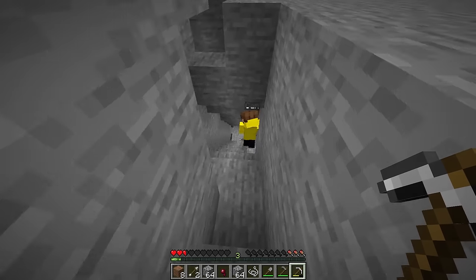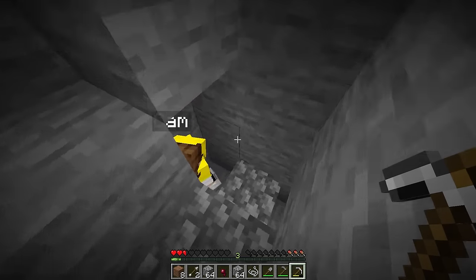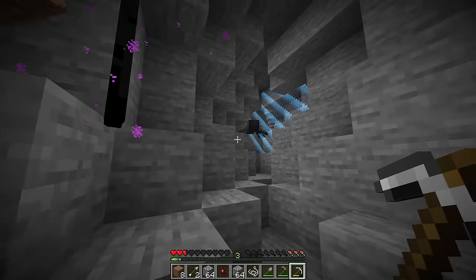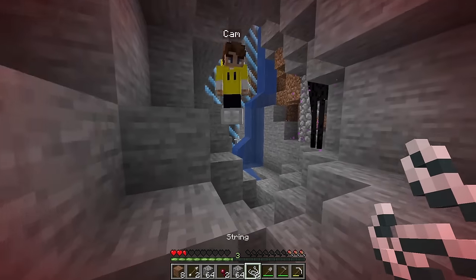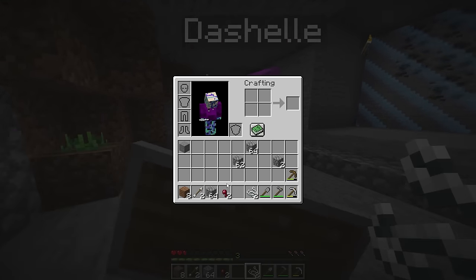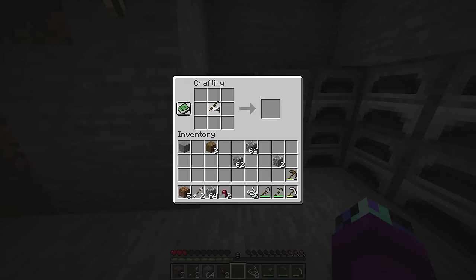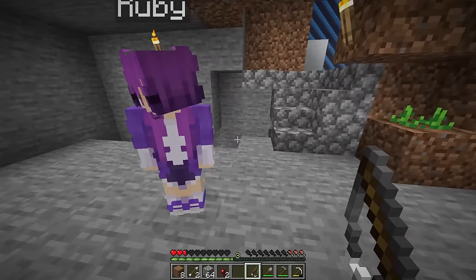There's another zombie - beat it up! Let's go deeper looking for spiders. Wait, I hear a skeleton. There's a spider right here - take it out! He dropped string! Now let's head back to the base. I accidentally placed a string - let me pull up the crafting table. Does anyone have any extra wood? Here you go. Let me craft some sticks and then a fishing rod. Got it! We know where the water is, down in that cave.